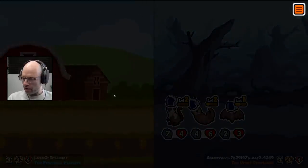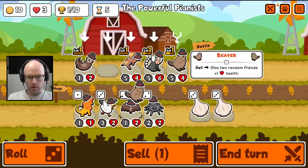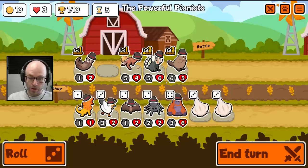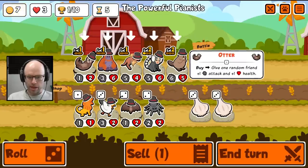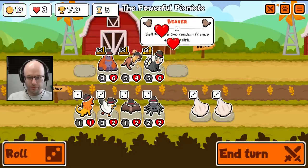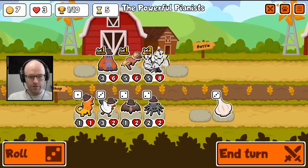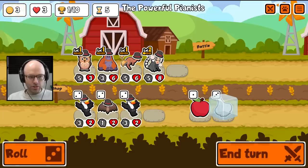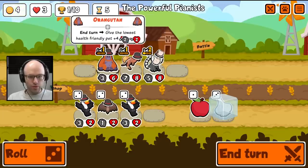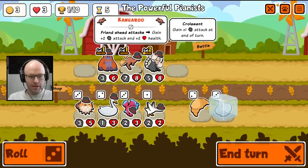This weekly more than most, your early rounds don't matter so much as long as you can get the scaling engine going. We're going to scale the kangaroo right now. Take a garlic for now, freeze another garlic. We need to buy two units. I would really like to buy another unit.